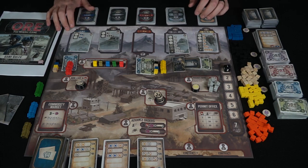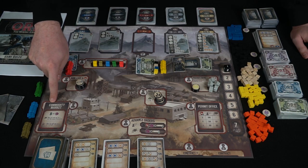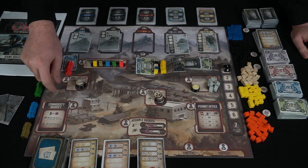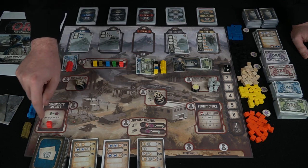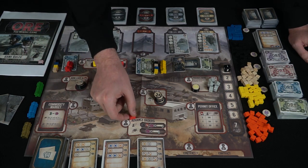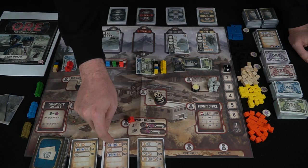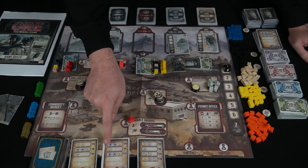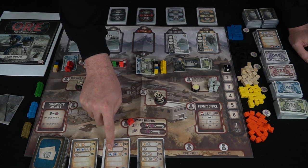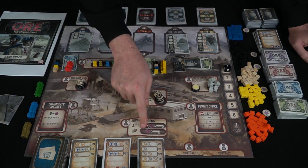To begin the game, you select one of these spaces. This one is the commodity market, and it allows you to buy or sell two of a single resource. When you place your meeple here, it allows everybody else to buy or sell just one of that same resource, so it gives players a secondary ability. This space over here will advance orders — orders that must be completed at the end of a round — so you can actually go ahead and do that earlier to complete orders sooner. If you had a contract here, you could complete one line, and then at the end of the round complete the next line, meaning only one line would be left. Other players will also be able to do something similar.